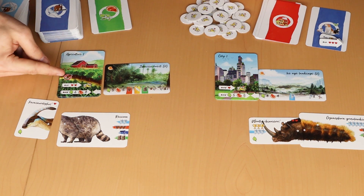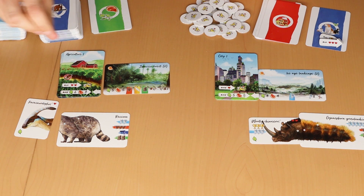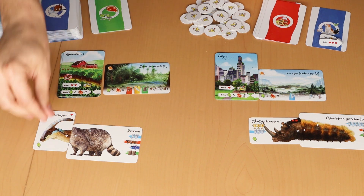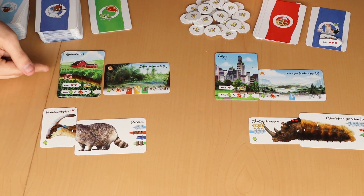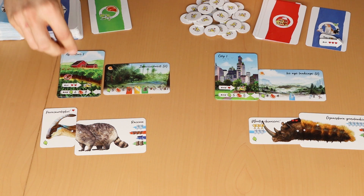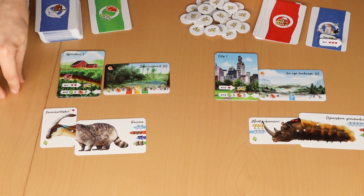There is also a special icon, only depicted on the agriculture sector. It means that carnivores are not allowed to eat a herbivore or omnivore here — so para raccoon has a beautiful, safe life in agriculture. This icon is only on the agriculture section; the city doesn't have it.